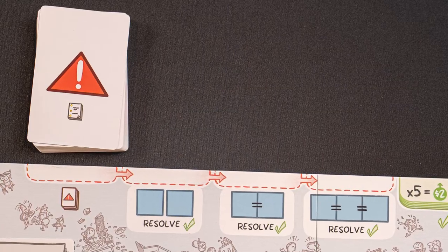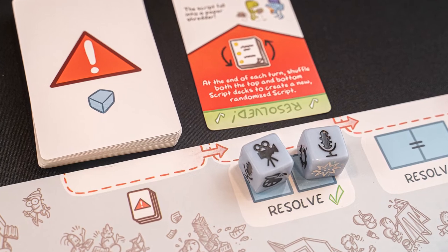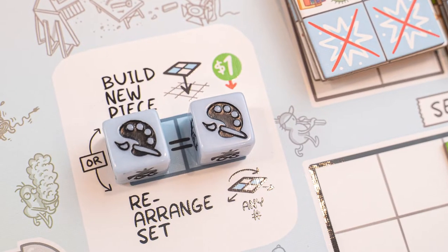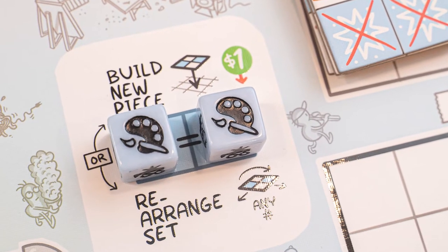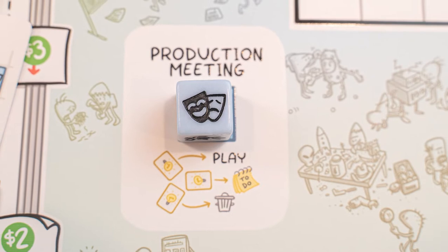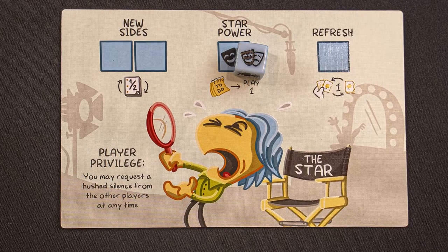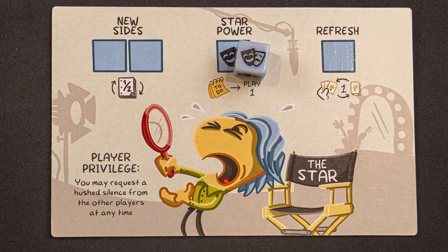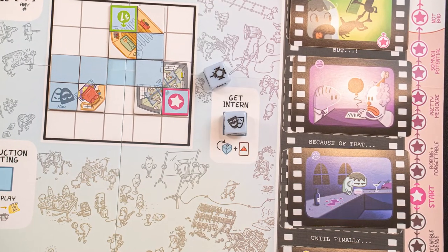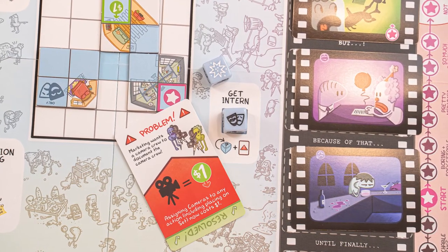On your turn, you will flip over a problem card, then roll the dice, which can be assigned in a handful of ways. You can spend your dice to resolve a problem, to place or rearrange set pieces — which you'll need to do to shoot scenes — or to share ideas via action cards that give you bonuses. Each player has a unique player board letting you take additional actions. You can also hire an intern, letting you change the value of another die to any face, but you'll also have to flip another problem card.